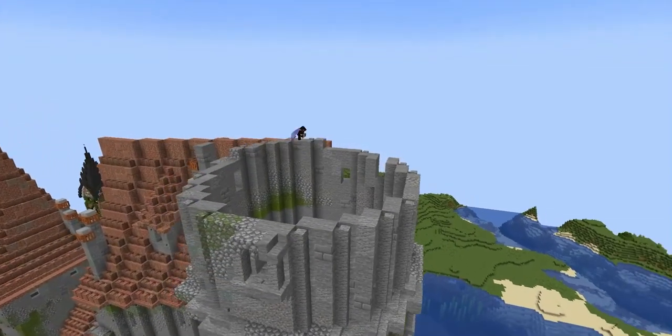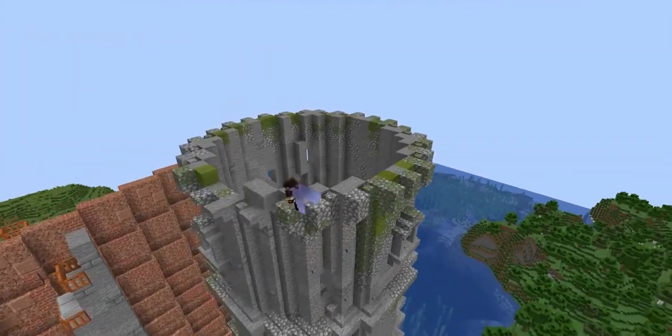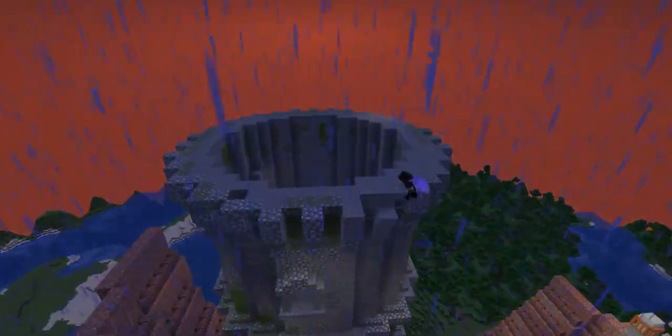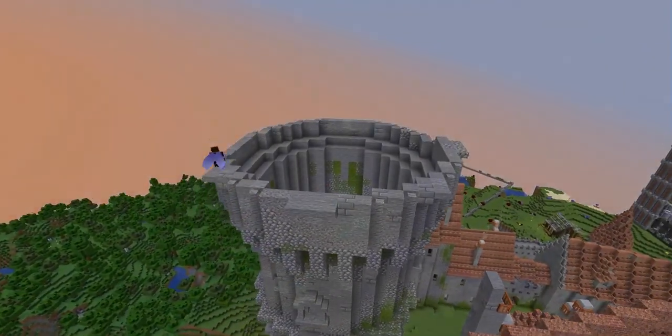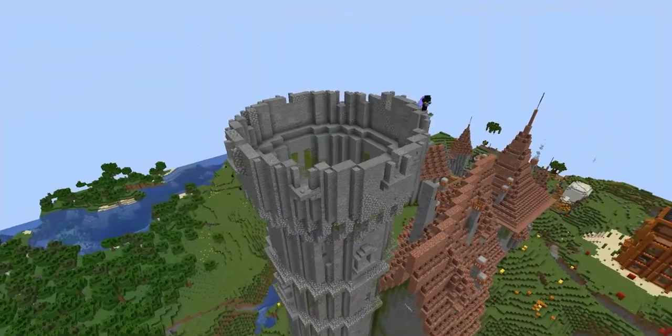Now let's go ahead and check out this castle build. This is actually a multi-phase build, and just this entire castle that he built right here, floating above the other areas, is actually just phase one. Phase two is going to be the terraforming part of it, making it so it's not actually a floating castle in the sky but is actually connected to the ground down below and looks super nice.